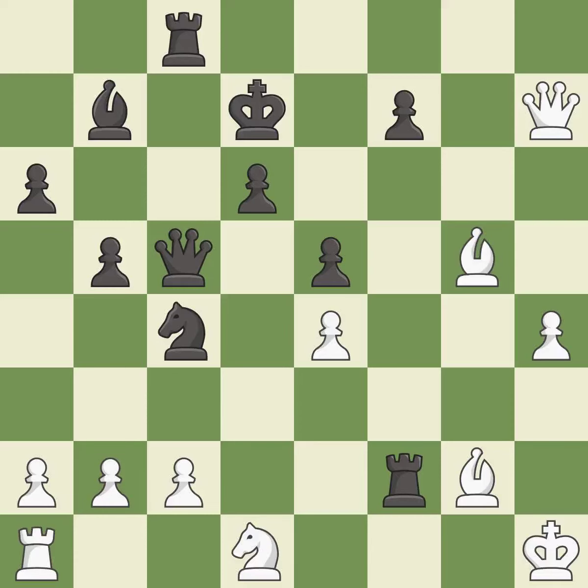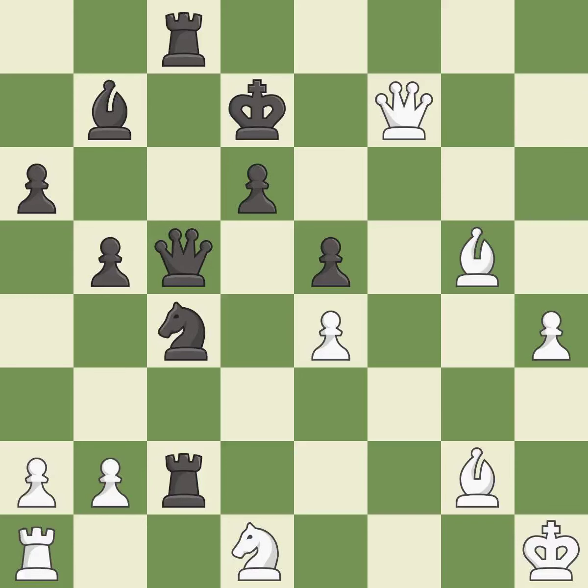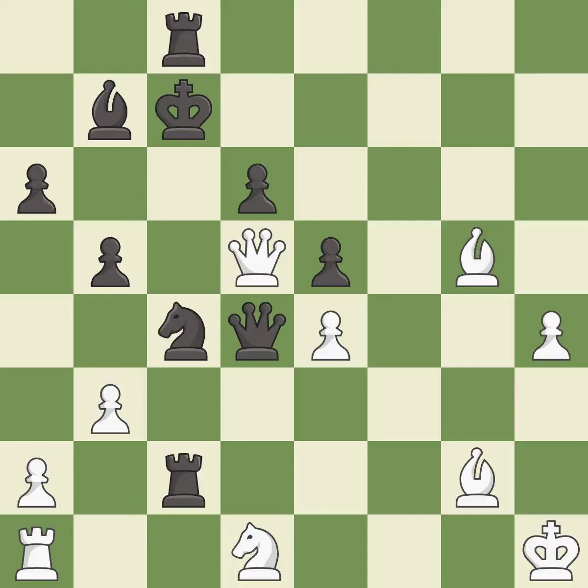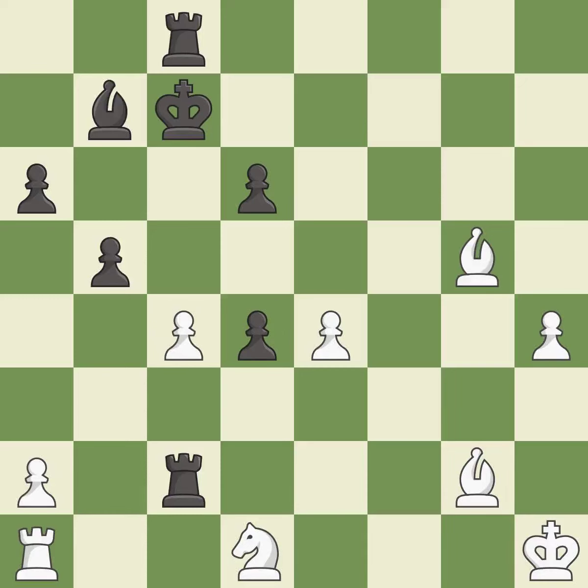This defends the attacked pawn — it is best. This is the strongest option — it is best. That's a sensible reply — it is excellent. This evades the check from the queen — it is forced. This ignores an opportunity to offer an equal trade of pieces — it is an inaccuracy. This attacks a rook, winning a tempo when it moves away; this is the only good move — it is a great move. This is the way to win a knight — it is best. This reveals an attack on a queen — it is best. This removes the attacking queen — it is best. Takes back — it is best. This captures a vulnerable knight — it is best.